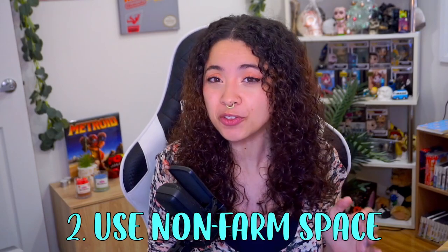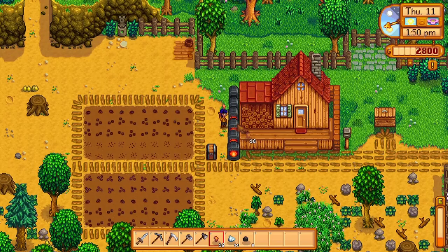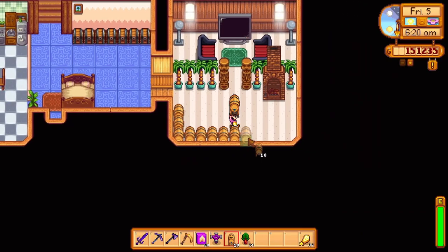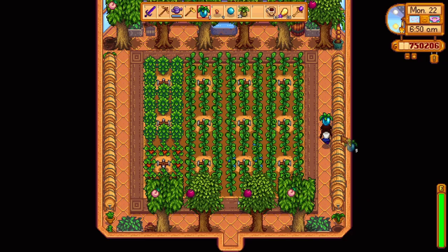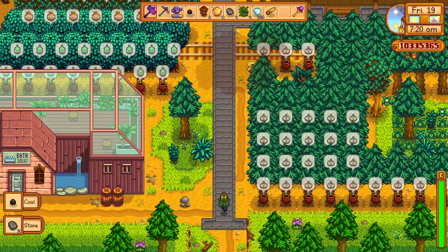Tip two: don't use your farm space for placing machines and trees. Most machines in the game can actually be placed off your farm. We might have the tendency, especially if we haven't revamped our farm since year 1, to place all our machines near the farmhouse for easy access. Why not use space elsewhere? This includes within your farmhouse, the greenhouse and shed, the cave on your farm, or any place in Pelican Town that isn't your farm.